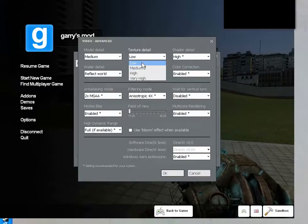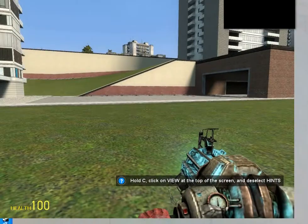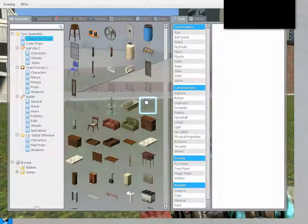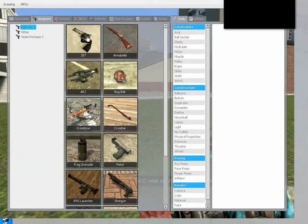I turned the settings to low to help with lag. You push Q to open up this menu right here, and the first time it's going to lag — I'm just going to let you know now. So, spawn list, weapons — here you go.